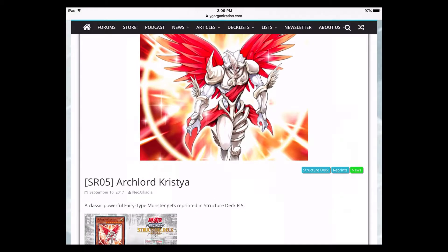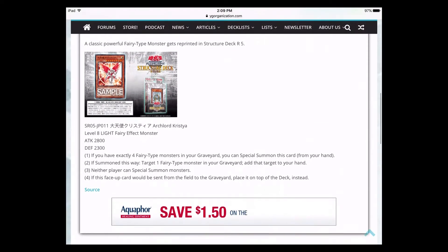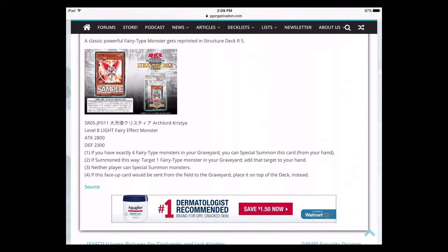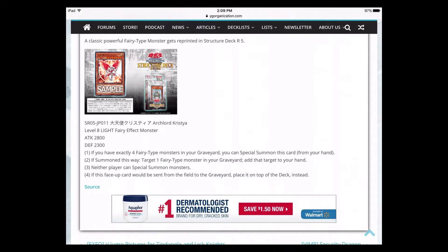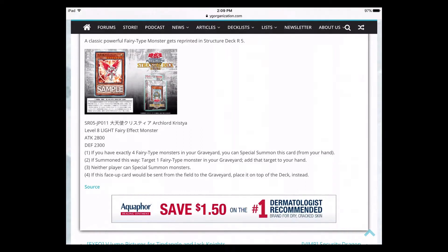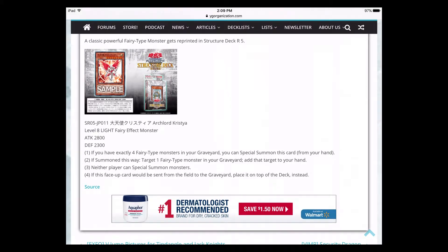That leads to the second card confirmed for the structure deck — Arch Lord Christia. There it is, the boss monster of Fairies. This thing is so good, it's got a ton of effects. If your opponent drops this on you, you are in some serious trouble. If you have exactly four Fairy monsters in your graveyard, you can Special Summon this card from your hand. It was run a lot in Herald of Perfection builds, and Herald plus Christia was almost a guaranteed win because Christia basically says your opponent can't Special Summon.